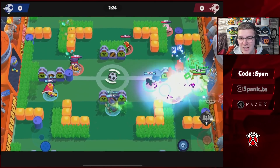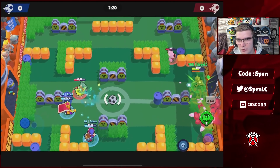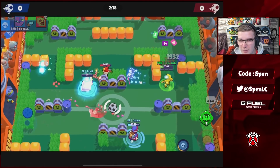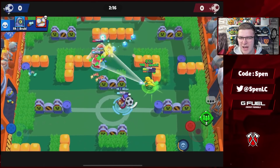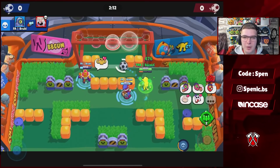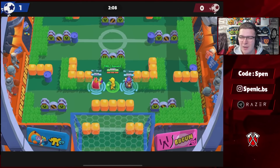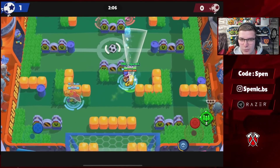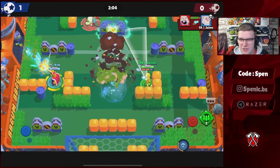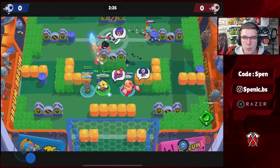Moving on to Tara. The gadget choice is really easy — Support from Beyond is always going to be the better gadget, helping you push up your lane and waste a lot of enemy ammo. The only time you'd use the Vision gadget is on really grassy maps, especially Snake Prairie. In terms of star powers, it comes down to personal preference — Tara is really balanced. I personally choose the Healing Shade more often just because you can get more value out of it, but the other star power is just as good.